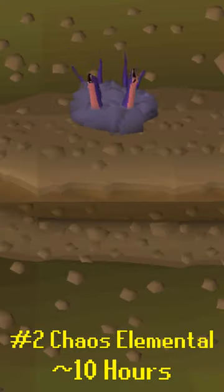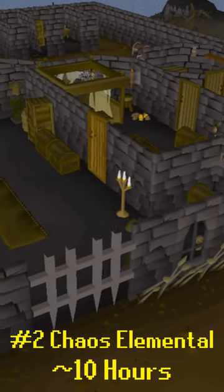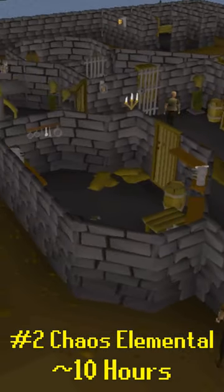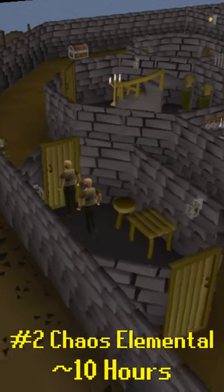Number two, the Chaos Elemental. This is one of the most common pets in Old School RuneScape, as it has a drop rate of only 1 in 300. You can easily get over 30 kills per hour at the Chaos Elemental, making this pet a smooth 10 hours to get.